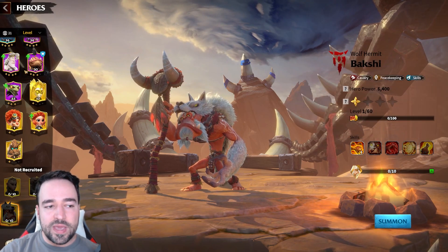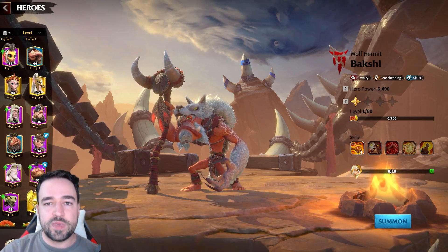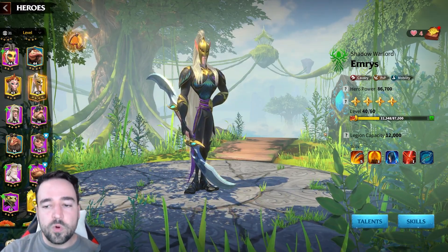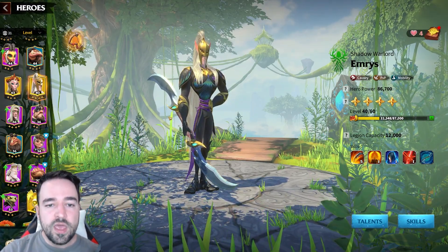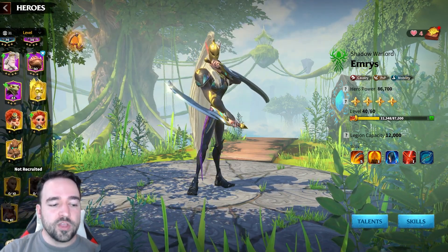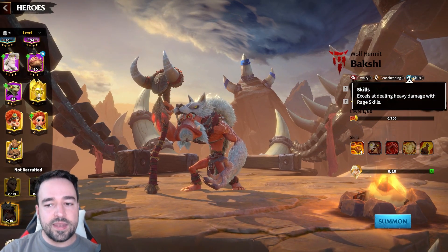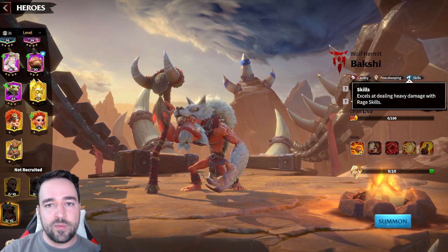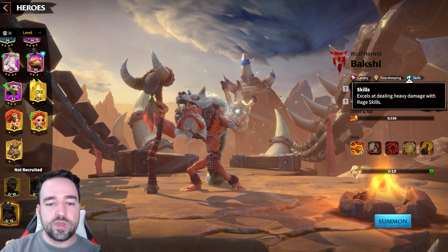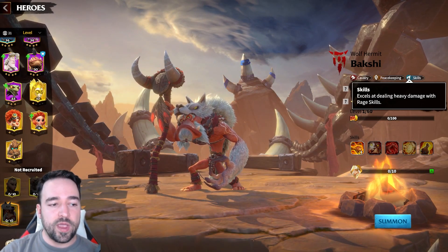His best pairing is definitely Emerus — there's nothing close. Emerus as secondary is the best choice. You would put Emerus as primary only if you wanted to prioritize mobility, but otherwise Bakshi as primary with the skill talent tree is hard to justify overriding, because it brings so much more to the combo dealing very high skill damage.